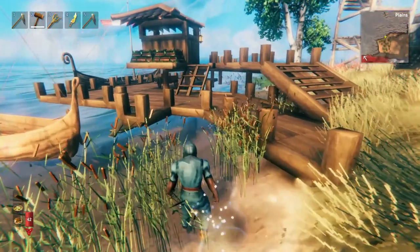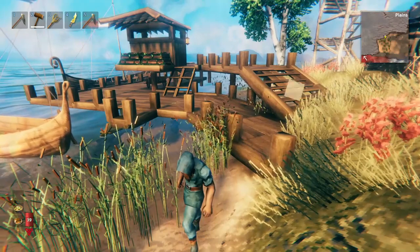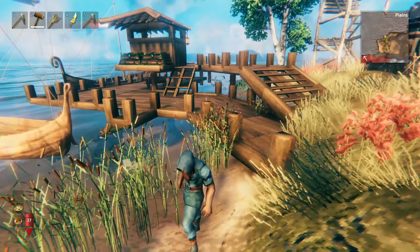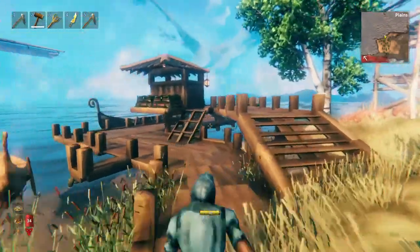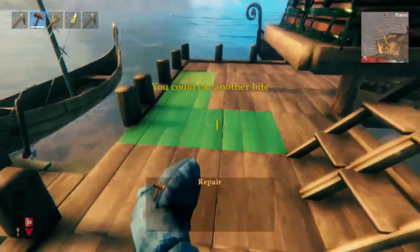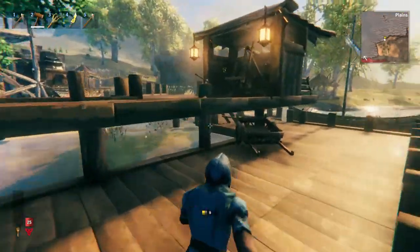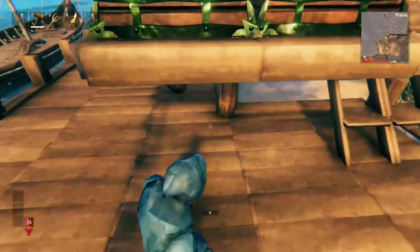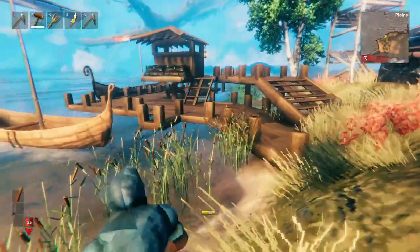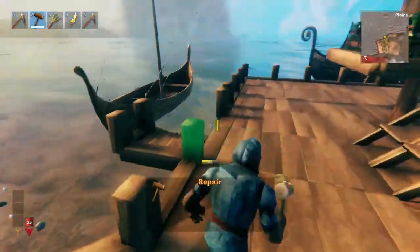There are two visual features that make this dock pop out and look cooler than it really is. Once you know these two features, you'll be able to make really cool docks and impress your buddies. The first thing is having two layers, or let's call them tiers — a first tier and a second tier. Adding a second tier makes it look more deep and intricate, and it gives you storage space because you can keep the carts underneath. The second trick is to trim everything up — adding these posts really makes the dock pop.